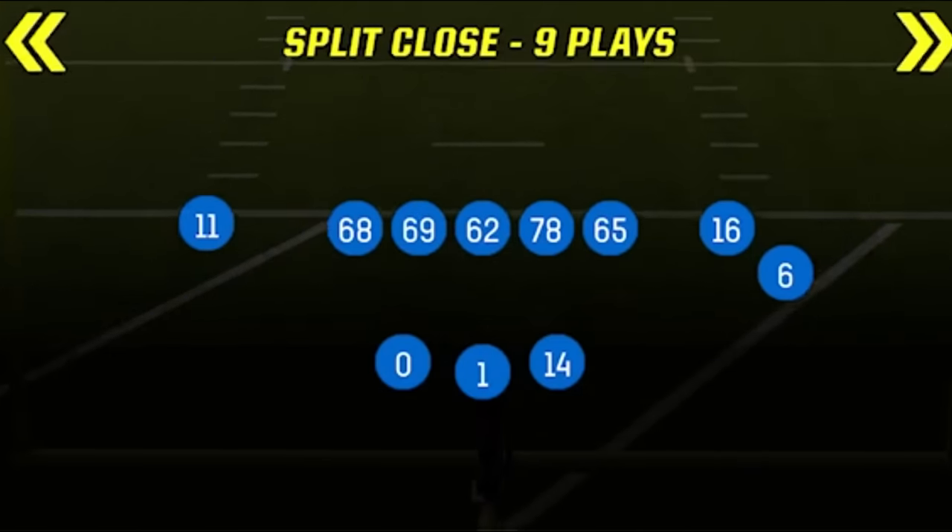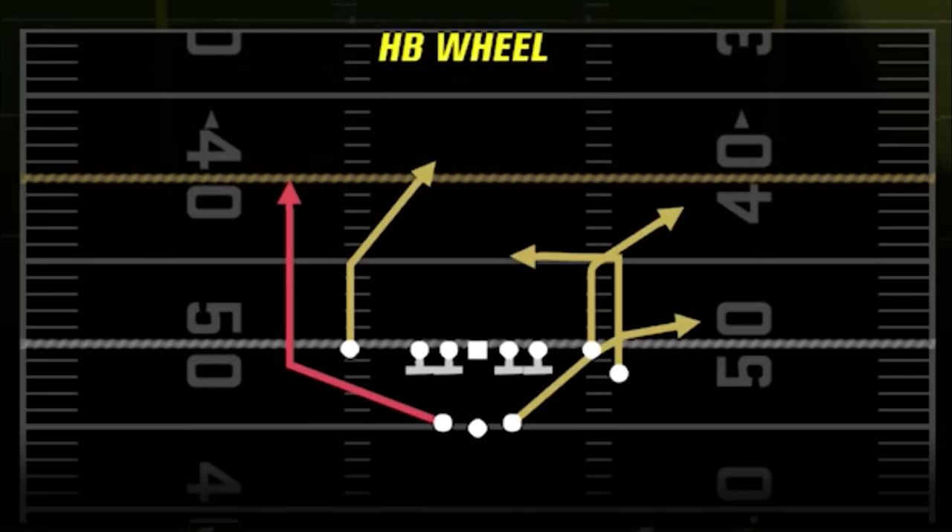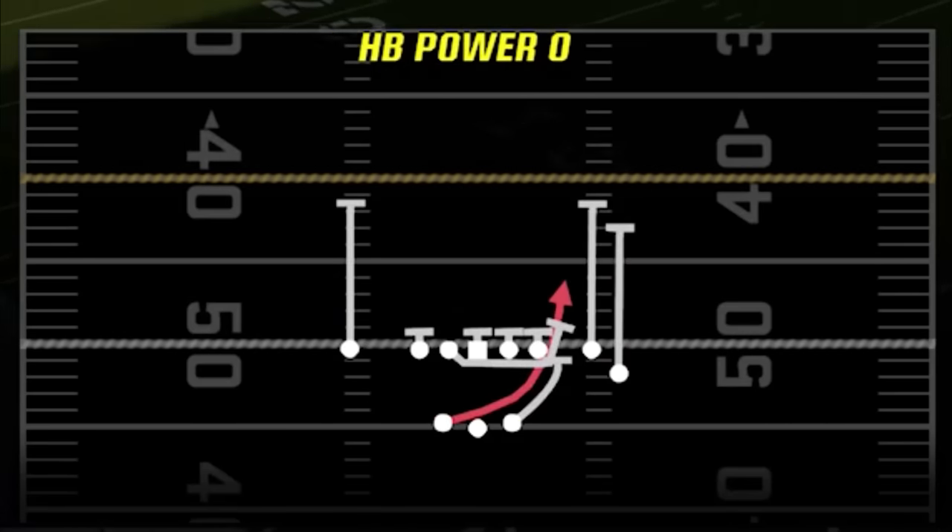The formation I'm going to break down today is the gun split close. My first play is going to be the halfback wheel. This play is so flexible that I could really run this one play an entire game — and I might try to do that for an upcoming video. It really has everything you need in one play, one of the best plays in the game. This will be my one-play touchdown against every single defense. I'll save this play for last but I'll have a timestamp if you want to jump ahead.